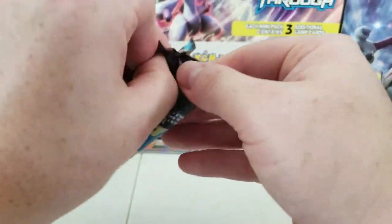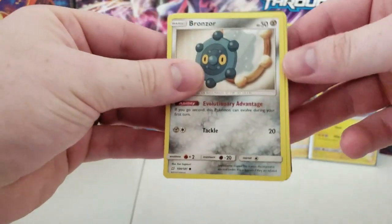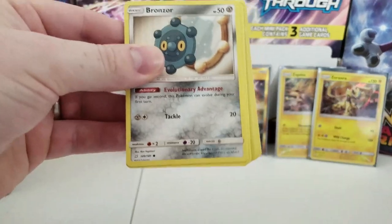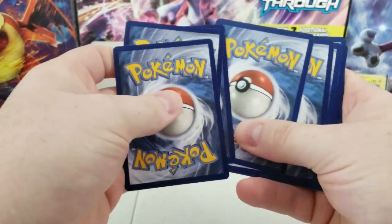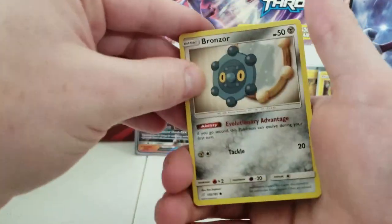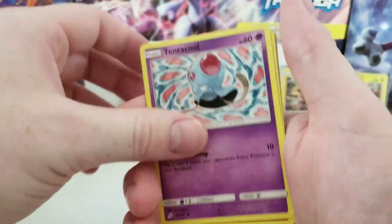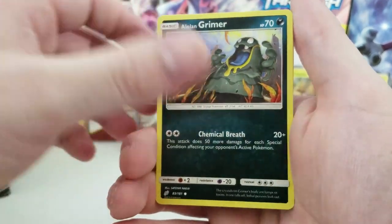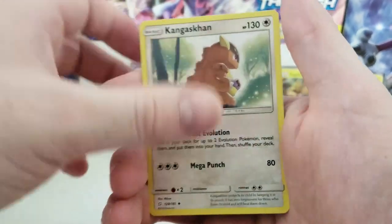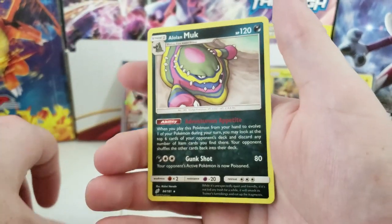Let's see if we can get a Team Up card. Next pack: Bronzor, Dratini, Tentacool, Ponyta, Alolan Grimer, Psychic Energy, Onix, Gengar's Gun, Helioptile, Nanu, and an Alolan Muk.